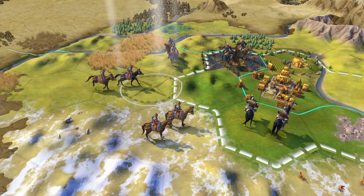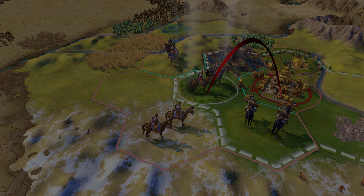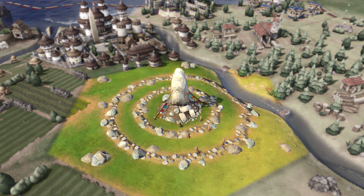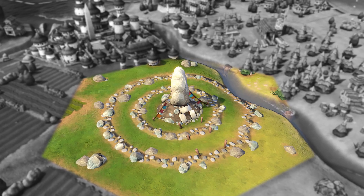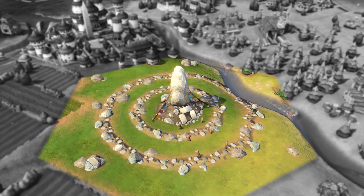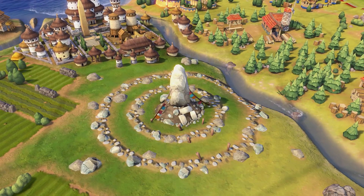The Scythians can field a massive mobile army very early in the game. Scythia also gets the Kurgan as a unique tile improvement. This provides faith and gold, and gets a bonus for being built near pastures. It can't be built on a hill, and you can't build Kurgans next to each other.